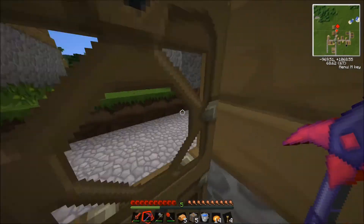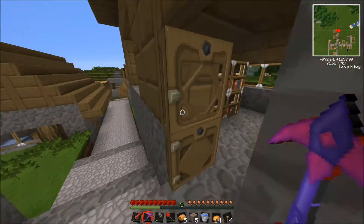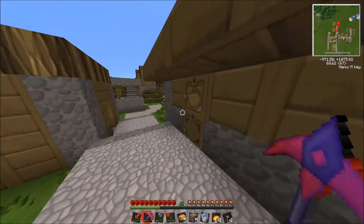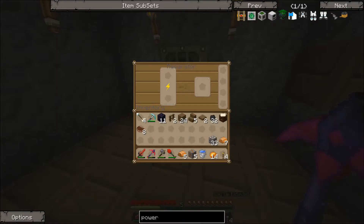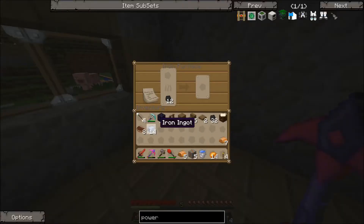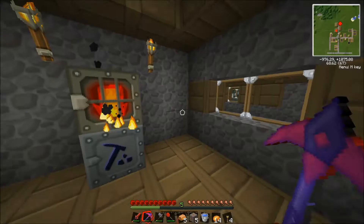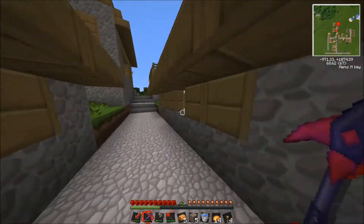Let's go over to the macerator room. Let's go ahead and put the silver in there and start cooking that up. Then I'm going to need eight refined iron, so we're going to have to do that. I don't know whether I need any more, but we're going to have to go underground again and get some more copper and silver.